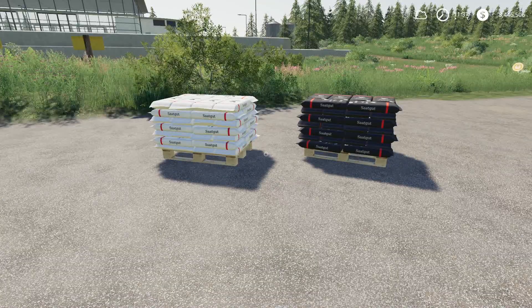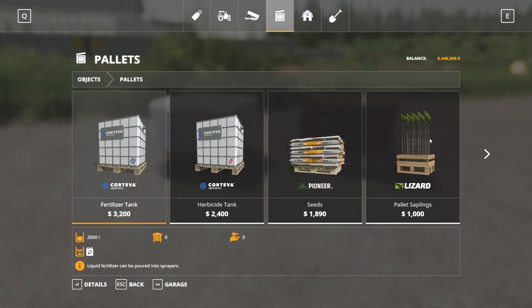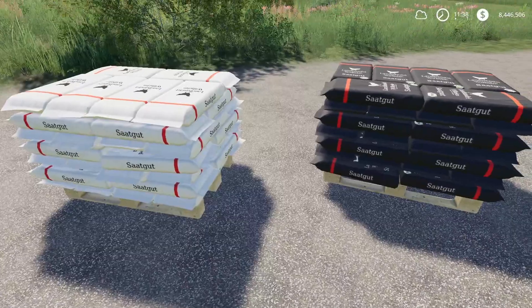Next up, we have the Landhandel Wilhelm Seeds. This is by Hirsch Monning and Hirsch Design. This is 0.48 megabytes to download and is for PC and Mac players only. In the store, these are just a couple of seed pallets. Seeds black — $1,780 to buy, 2,100 liters of seeds. Or seeds white — cheaper, 1,230 liters of seeds for $1,230. There are your seed packs.